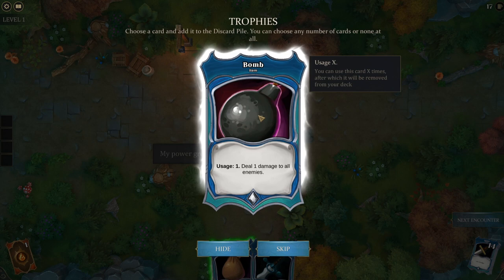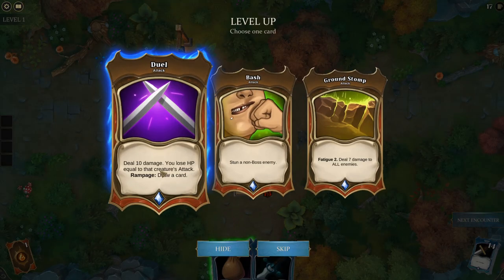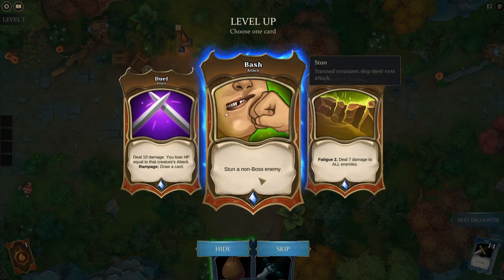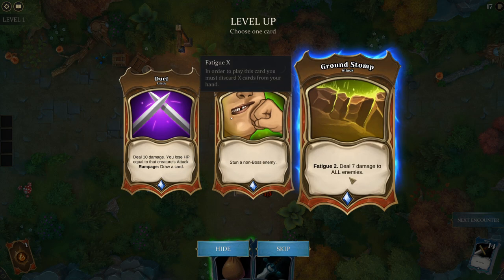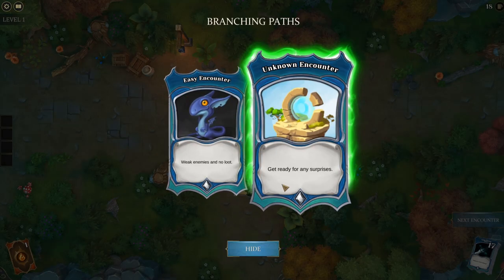Undead take double damage from spell cards, by the way. I'm not going to grab the bomb because it pollutes the deck. Instead, the options are: deal 10 damage but lose HP equal to that creature's attack; stun a non-boss enemy; or deal 7 damage to all enemies with Fatigue 2. We're going to take Ground Stomp — really, really good.